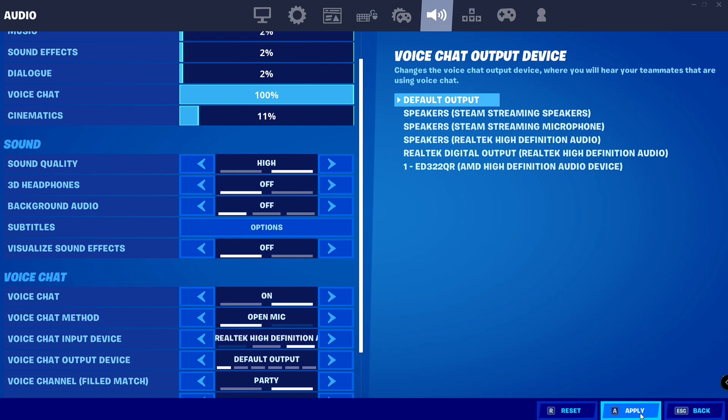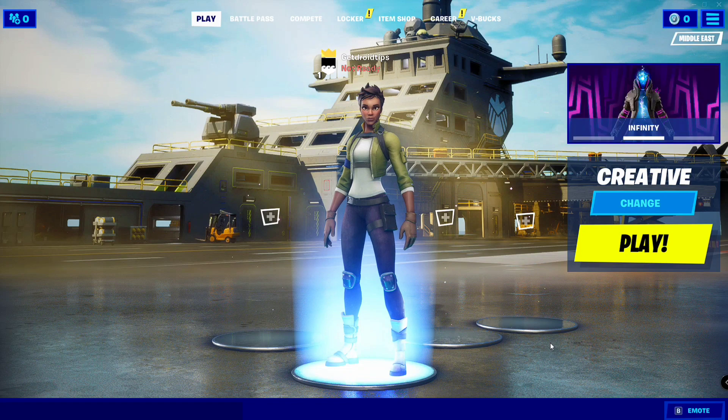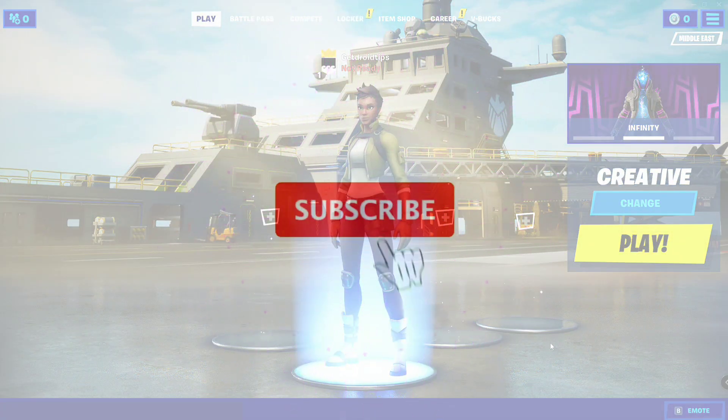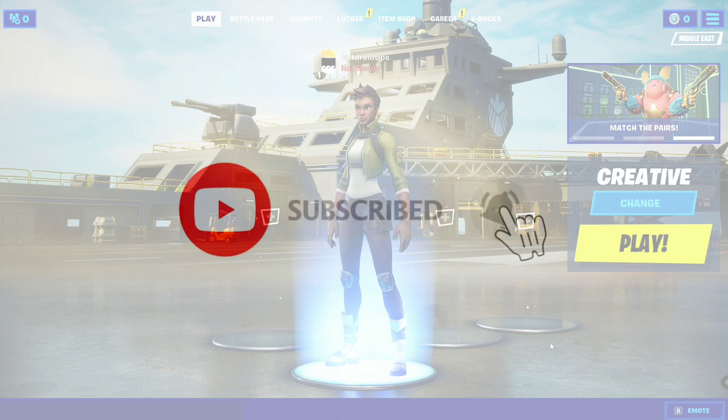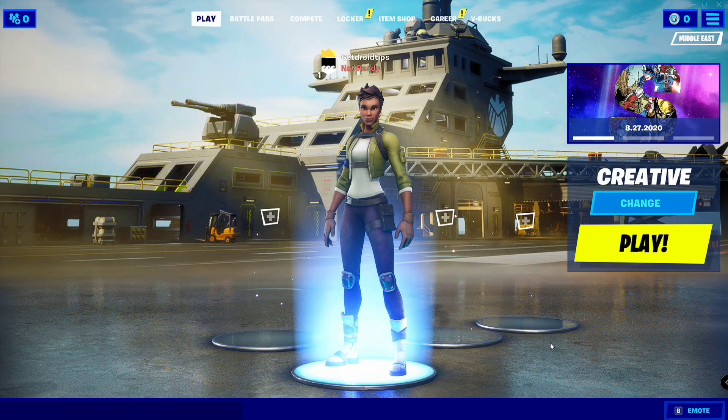Once done, click Apply, go back to the game, and try it once again. This is how you can fix game chat not working in Fortnite. Don't forget to subscribe and click the bell icon for notifications. This is Shahan signing off — see you soon in the next video.